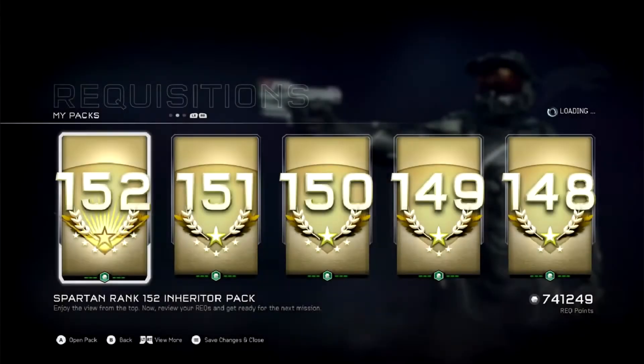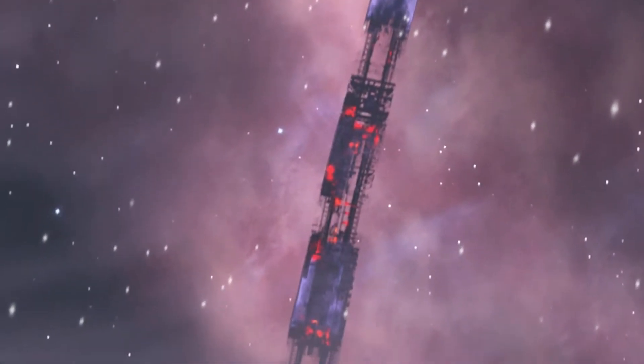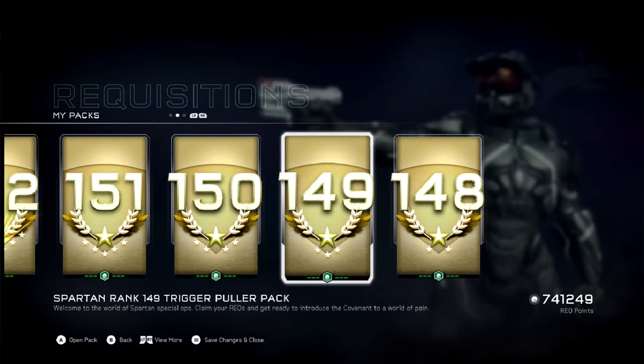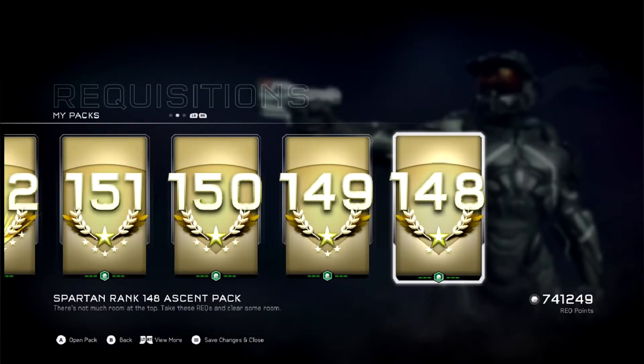Anyways, we're just going to get right into it. Look at this — SR Spartan rank 152 Inheritor pack: 'Enjoy the view from the top. Review your recs and get ready for the next mission.' Then Spartan rank 151 Snake Eater pack: 'Let's introduce these insurrection rebels to a new world of pain with your new recs.' Spartan rank 150 Green Machine pack: 'You came, you saw, you claimed recs from the torn wreckage.' Spartan rank 149 Trigger Polar pack: 'Welcome to the world of Spartan Special Ops — claim your recs and get ready to introduce the covenant to a world of pain.' And then Spartan rank 148 Ascent pack: 'There's not much room at the top. Take these recs and clear some room.' Very nice.